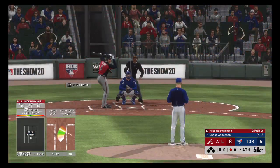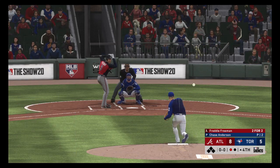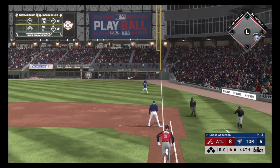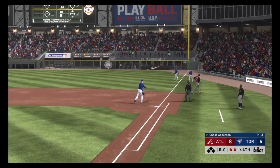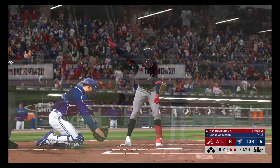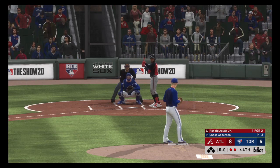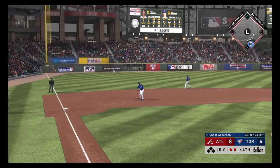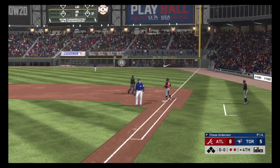Bases empty here with one away, and that brings in Freddie Freeman. Yeah, that last at-bat was a pretty good pitch — a fastball down and away that he went out and pulled. So if I'm on the mound right now, I'm gonna have to think about throwing one up and in and standing this guy up to make that outside corner not as appealing. First offering on its way — sports to third, throw in time and the side is retired.